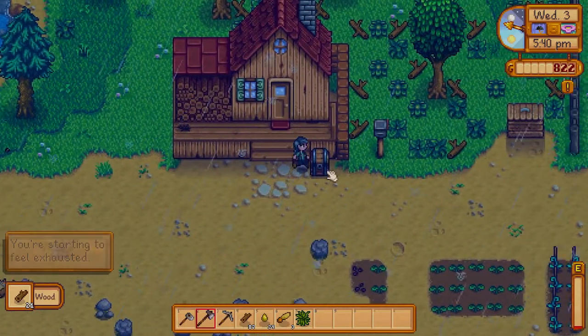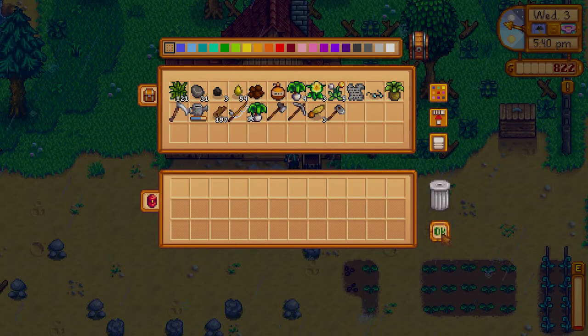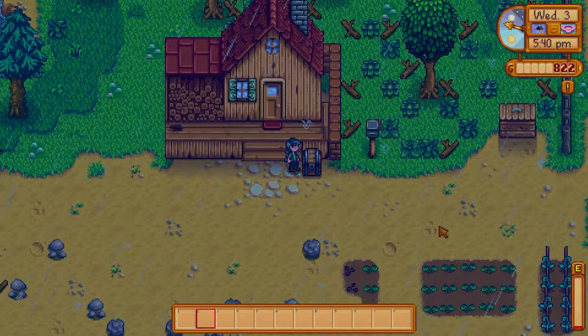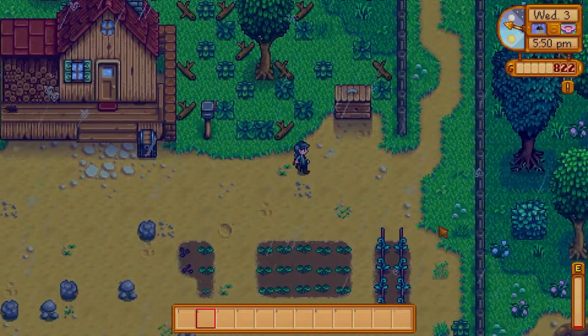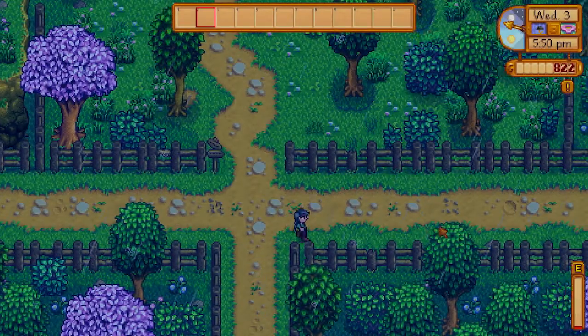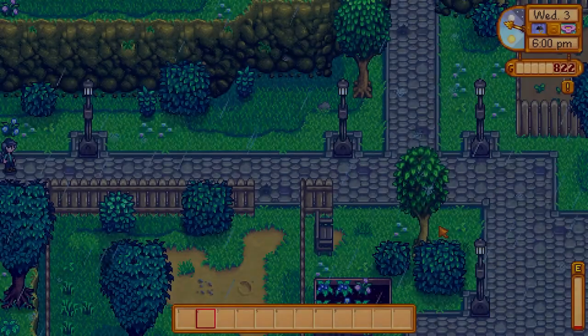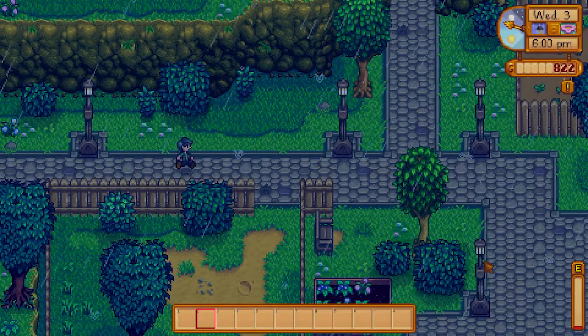I've collected as much wood as I can for today — I'm pretty much exhausted. I'm not going to bring the hoe with me because I will accidentally use it. We're at 197, so we're about 100 away from being able to build the bridge. We're going to head to the saloon because I just saw on the map that Leah is going there — so we're going to meet her, and that'll be the last person we need to meet.